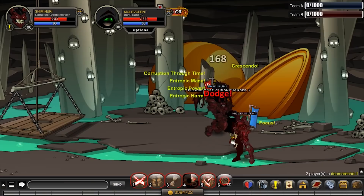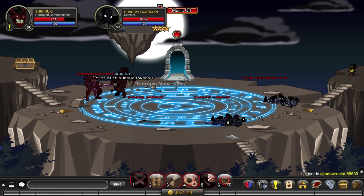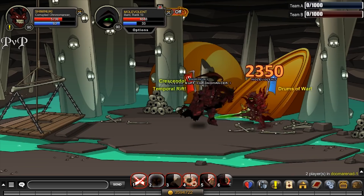In PvP, the Hourglass of Power does decent with Entropic Corruption if you delay its use, but if you miss a lot you've got no chance. Support is non-existent, so don't use this class for that purpose.